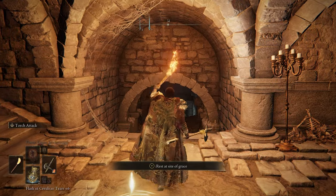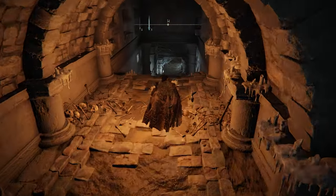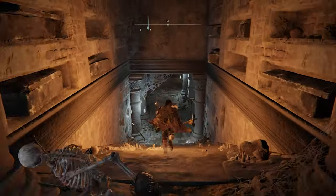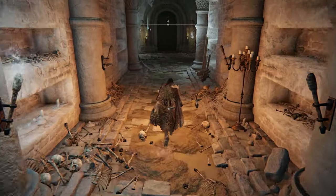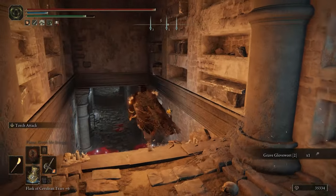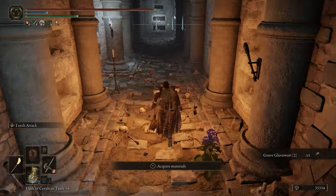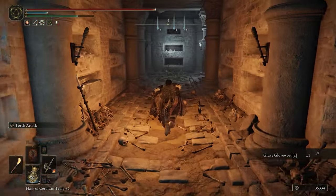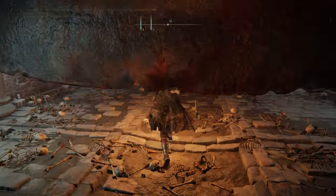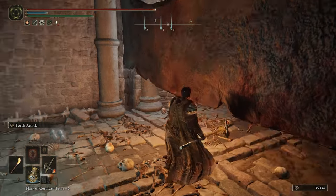Here we are in the Catacombs. I'm just going to run straight to where the hidden boss is that we need to kill to get the Talisman. We're going to go left, and then in this room to our right will be some blades. We need to get up on top of one — this one in particular.